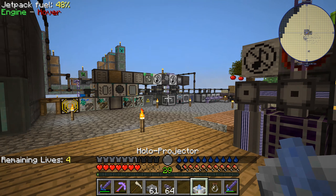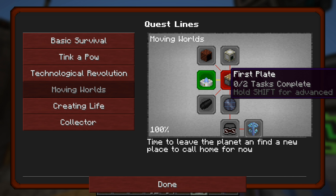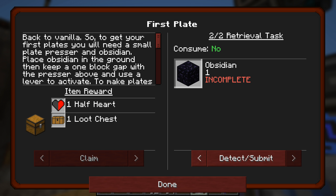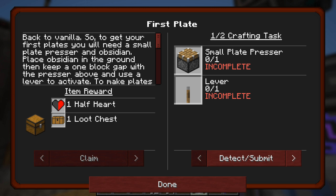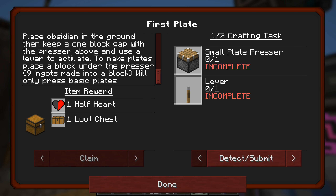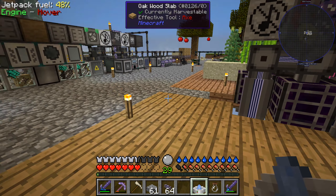So let's look at the holoprojector quest then — where did this quest lead? First plate: small plate presser and a lever, and then obsidian. Obsidian we can make. We need to craft these two. Place obsidian in the ground, then keep a one block gap with the presser above, and use a lever to activate. Fine — kind of a moot point, but we'll do it.